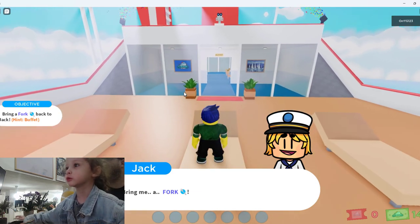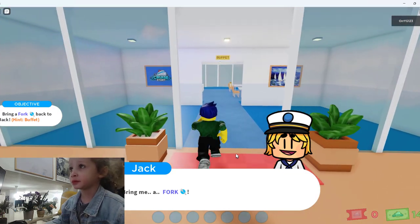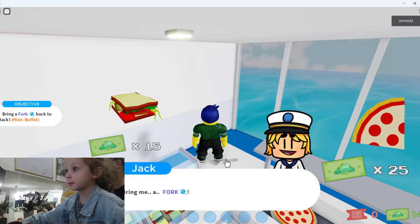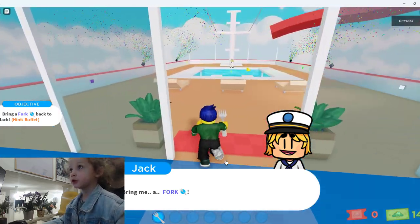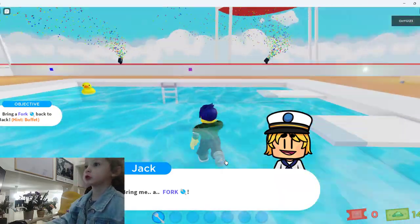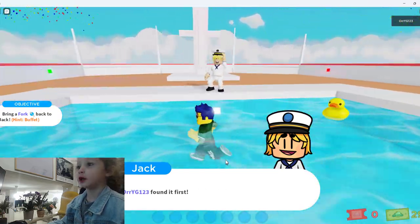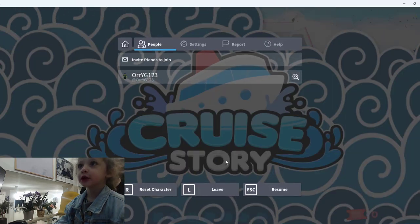First we have to jump here. Here's the buffet. Here's the fork! You got it. I got the fork. Jack, here I come. I think you're going to be the first one. I'm going to be the winner, Daddy! I think you're going to be the winner by default. I bring it to Jack. I found it first, Daddy! Good job.